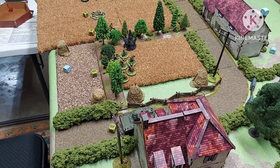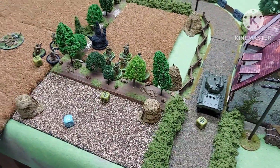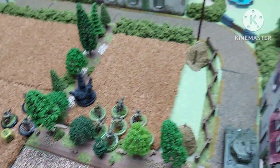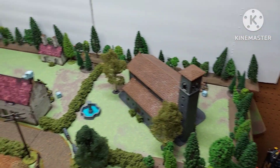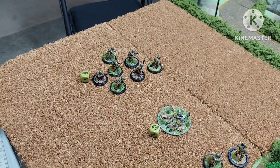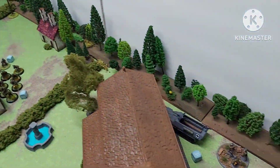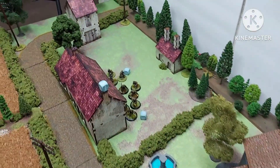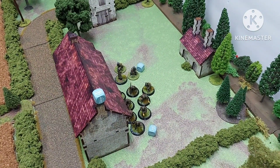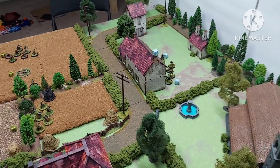Round one — not too much happened. The American units started moving up; the paratrooper squad moved up fine until the German mortar took a pop shot and missed. The commander moved up, the LMG moved up, and the other para squad advanced. The German LMG went on ambush, the half-track and its squad are waiting to see what the Americans do, and the other two squads are hanging out ready to hit that Sherman with panzerfausts.